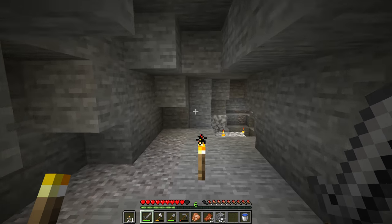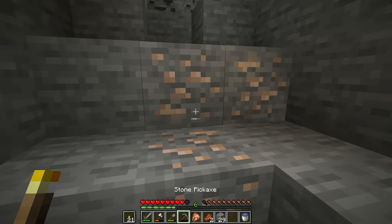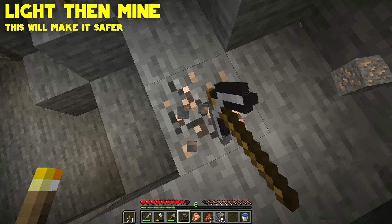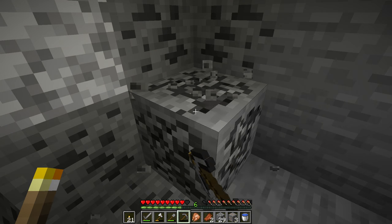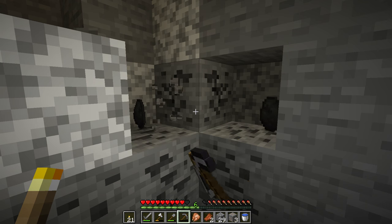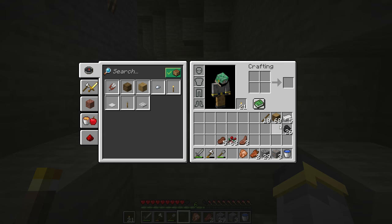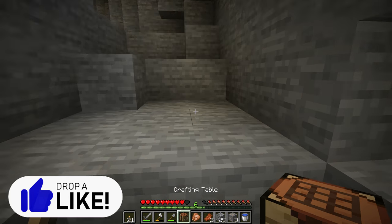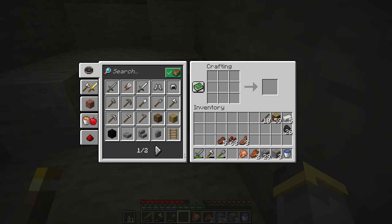Once you've lit up a bit of your cave, it's a good idea to backtrack and pick up the ores — that's right, pass up the ores the first time you see them. Why? Go back to episode one and you'll see that creeper incident — that's exactly why. My pickaxe broke and I'm in a bad situation. It would really improve my mood if you left a like on this video.